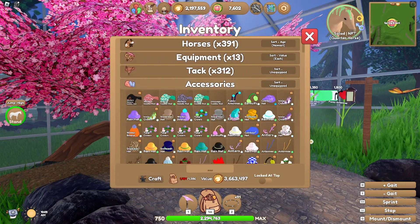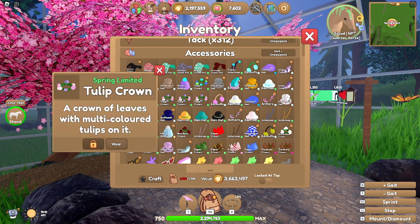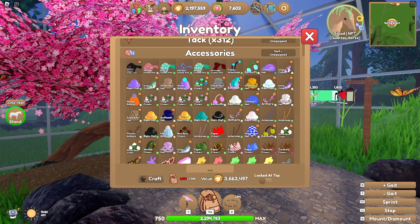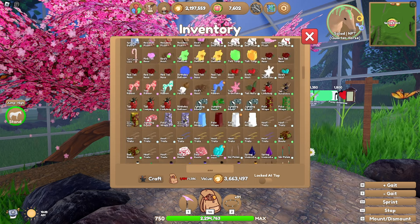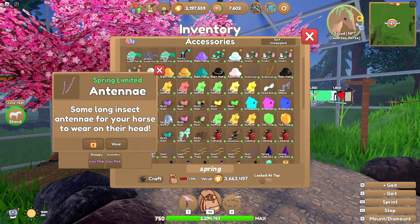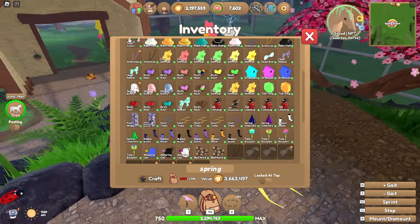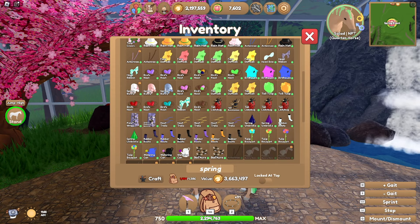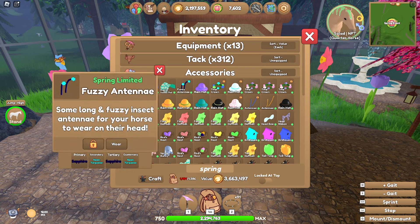My inventory's overfilled now. My chat's probably... yeah, my chat is not happy with me. I'm going to keep probably two tulip crowns, and I'm not going to keep any of the auras. Let me do a spring filter — I can find it. Keeping those, keeping that. I'm going to give Salad a pastel yellow hoof trail. I think that's all of the stuff I want to keep. I don't want to keep too much of the stuff to be honest. Oh wait, I want to keep these.